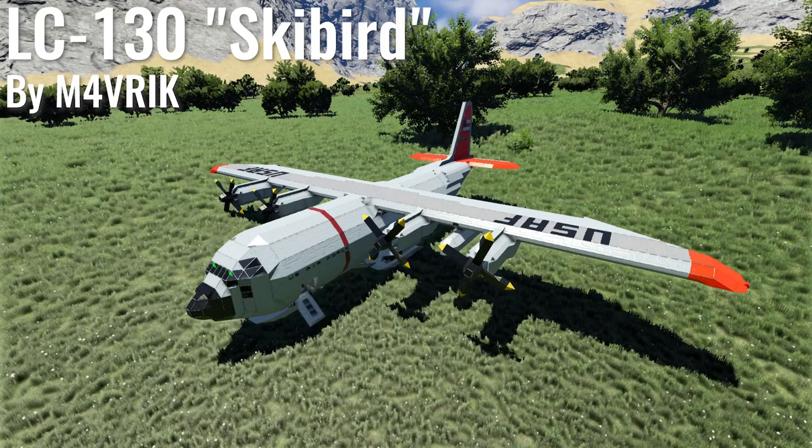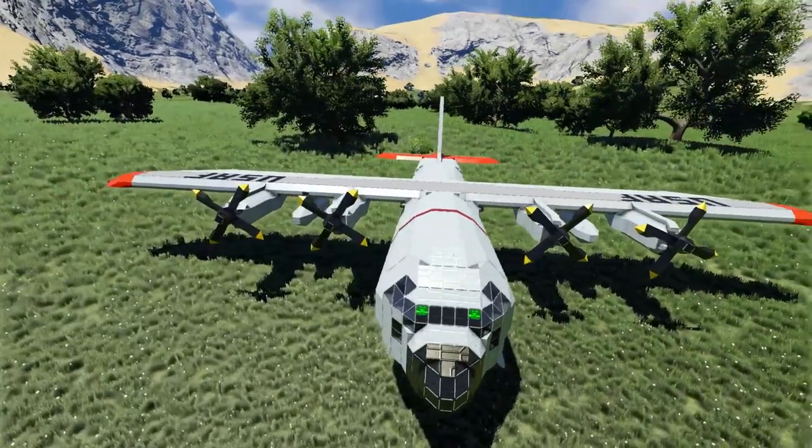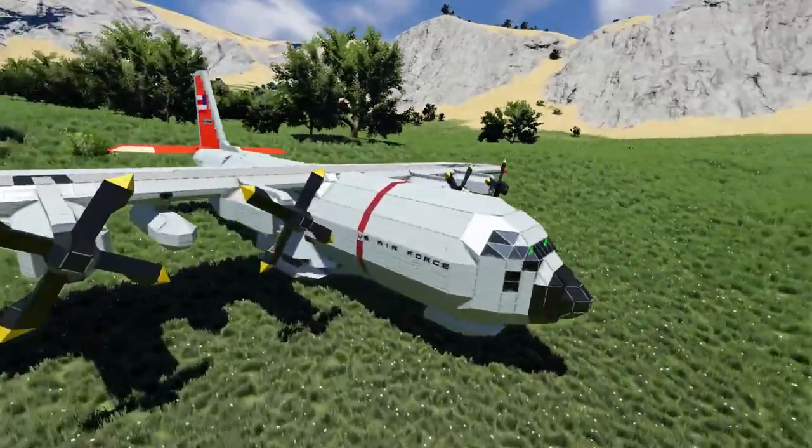Hello everyone, welcome to ET Studios. Today we are having a look at the C-130 on the Space Engineers Workshop, and it's a pretty cool design. We're going to have a little run through, a little bit of a flight, and see what it's all about.